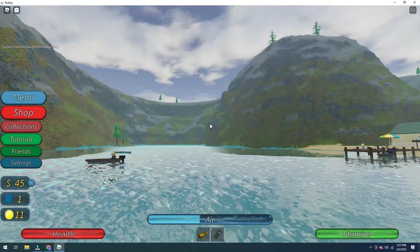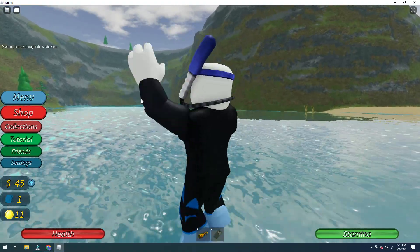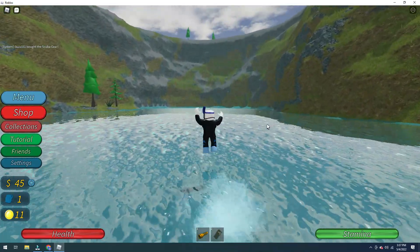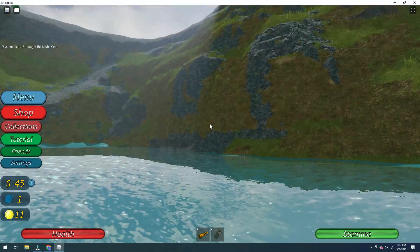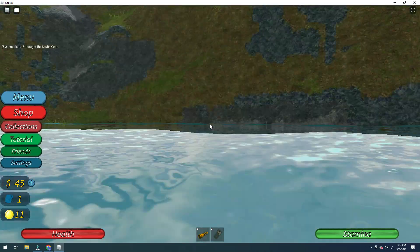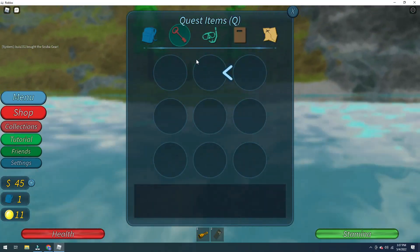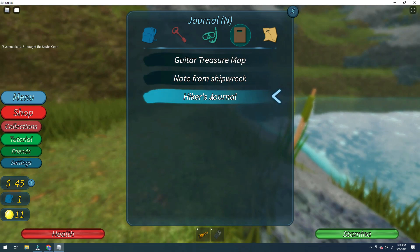While I was looking around I found something really cool. It's over in that area right there. I was jumping along the water because it helps me go faster. There's also a huge hole that goes through the mountain — it's a very long hole. I also found a hiker's journal. I'll read it on dry land.